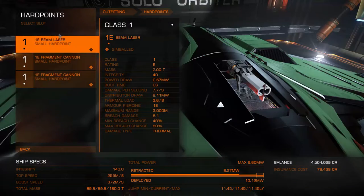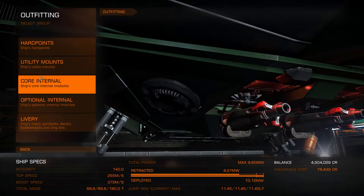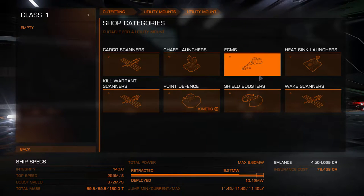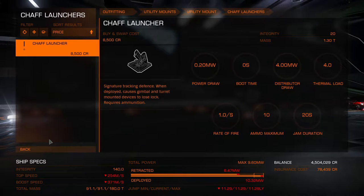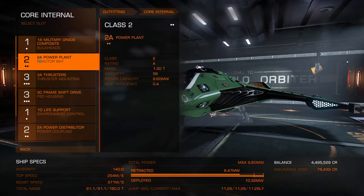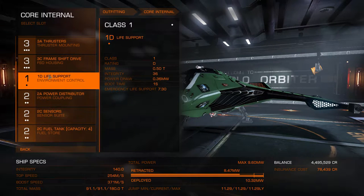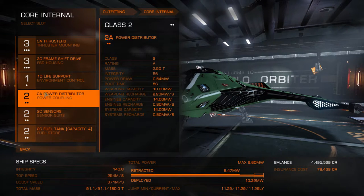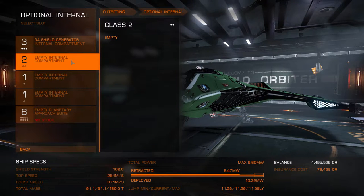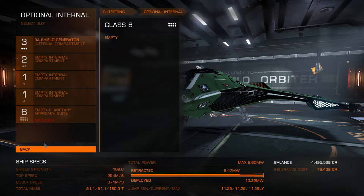I'm going to show you the outfit real quick. I have the beam laser — it is gimballed — and two fragment cannons on the bottom, also gimballed. That's the shotgun-like thing: the fragment cannon. For the utility mount, I got the chaff launcher. For internals, I went with a military-grade maximum power plant, maximum thrusters, a standard frameshift drive, D-rated life support, and C-rated sensors so I can see a little further. Maximum power coupler and standard fuel tank. For optional internals, I just went with the shield generator.